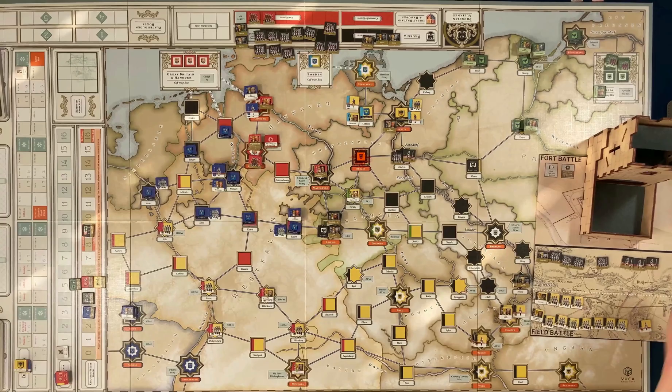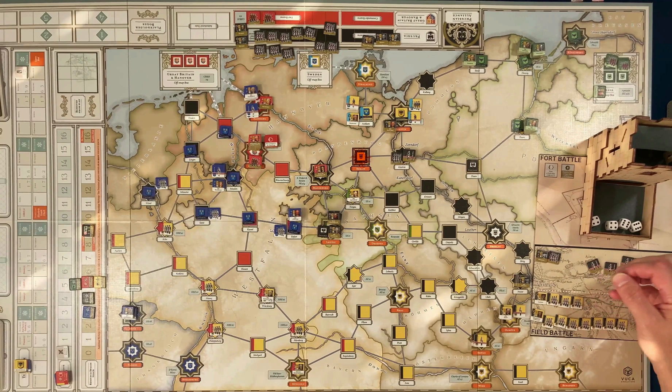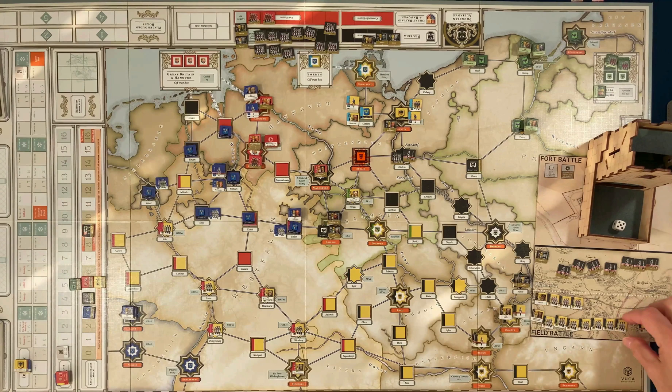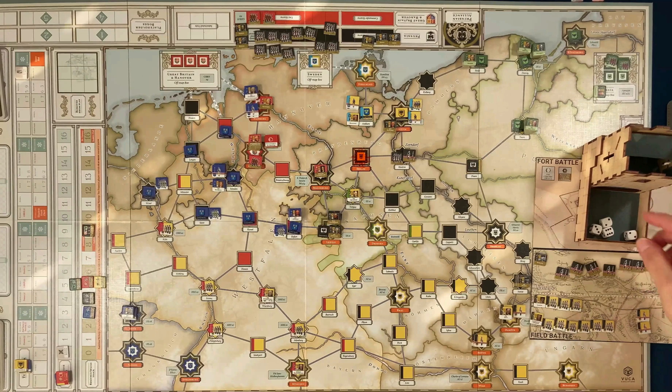The one guy over here needs a six and misses. Back to the Austrian front line looking for four, five, or six — they hit every single one: four hits! The Prussians are down to one leader unit that could fire back and retreat. But he has to stand his ground — it's Berlin. He needs a three or higher, and he does get it, so he depletes one of the Austrian units. Back to the Austrian front line with four dice needing four, five, or six — that's a hit.